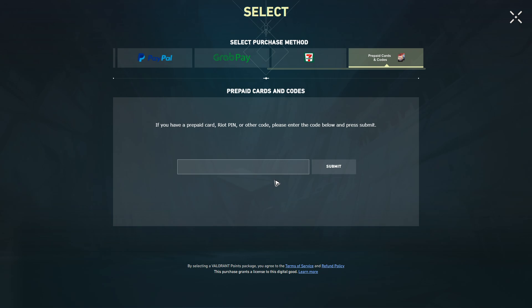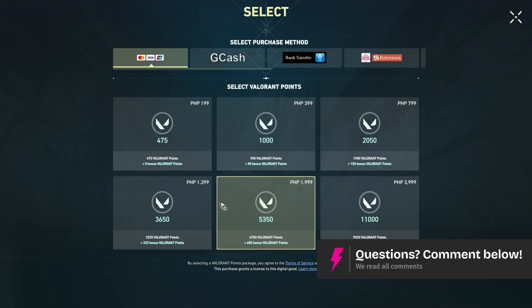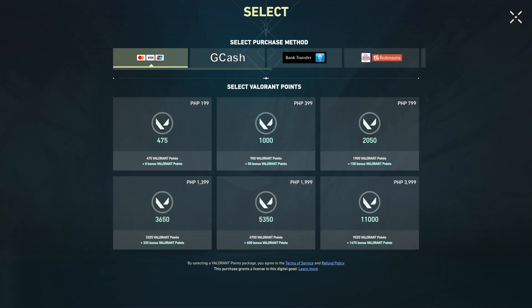Once that's done, simply follow the prompts and you'll be taken to the Valorant Points selection section, where you choose the specific amount that your card can handle. I hope this video helps and I'll see you in the next one.